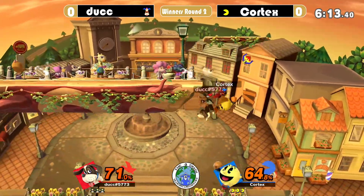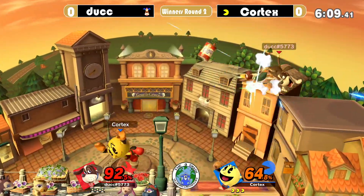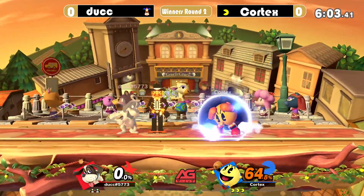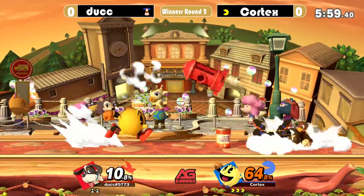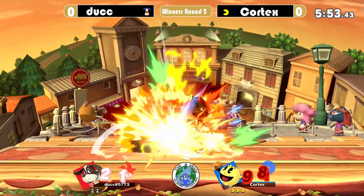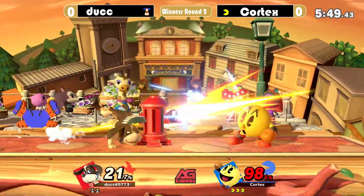That drop right there — those gunners didn't used to do that. Cortex uses the Galaxian. That was a nice roll bait with the F-Smash, and F-Smash killing so early. Pac-Man's smash attacks aren't necessarily the fastest, but they really hurt and they have a lot of frames. Pac-Man's F-Smash is stronger than Limit Cross Slash.